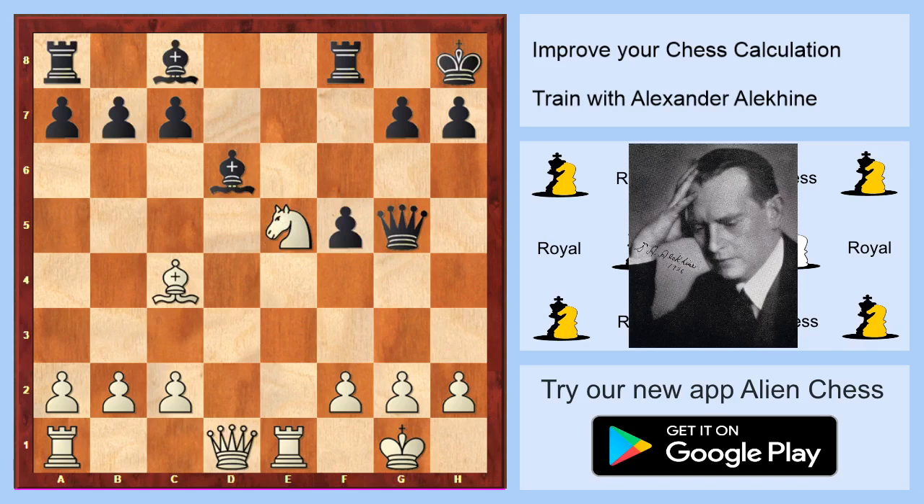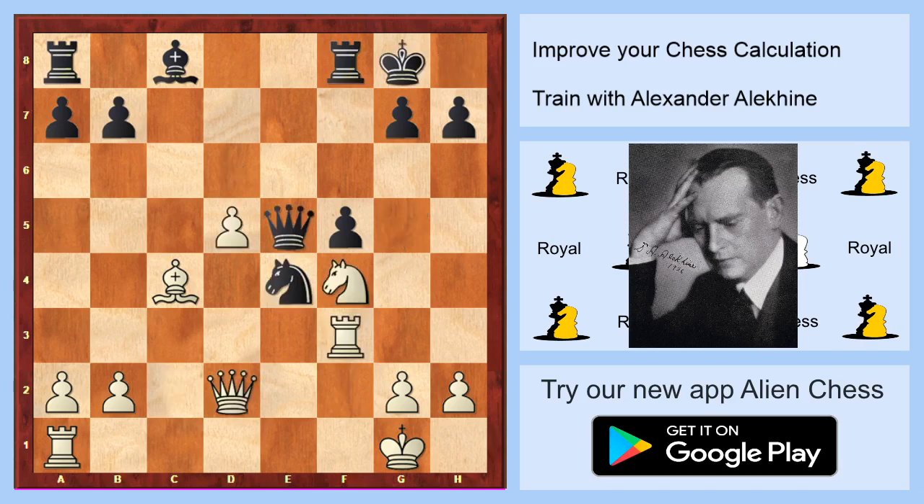White on move — what do you think white will play? Once again white is Alekhine. White will take on d6 and then he's winning on f7. If black doesn't react, white has more material, so black has to take. Check on f7 — if nothing happens, white takes the g5 queen and has an extra piece. So black has to take, but at the end it's game over. Congratulations if you saw this variation to the end.